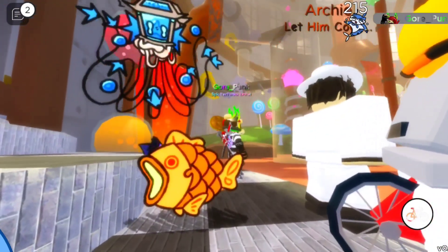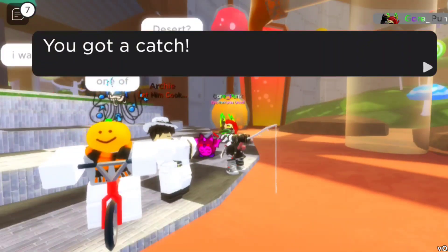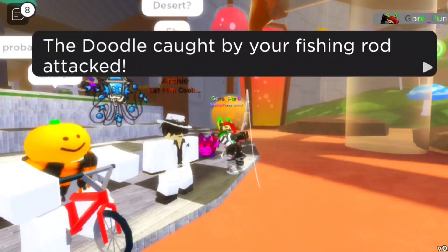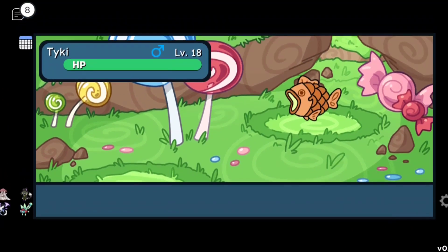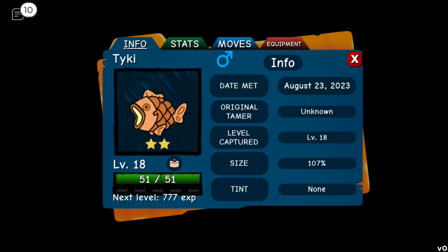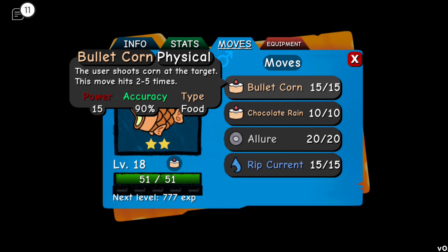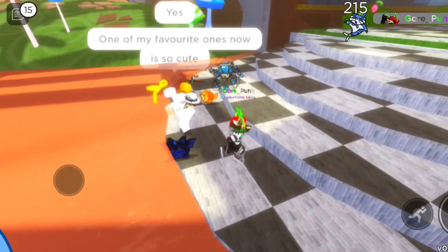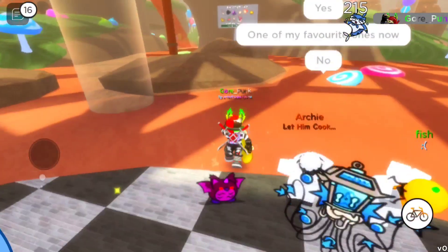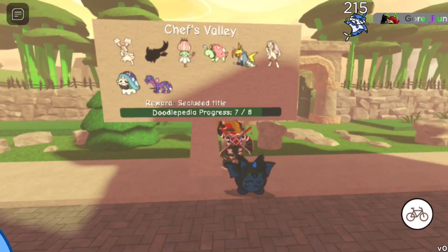The next fishing doodle is at the Candy Factory. It looks like a little fish cookie. All you have to do is fish in the chocolate lake and it should spawn — just wait for a catch and keep reeling it in. This doodle is Tai Chi, a pure Food type, and you can only get it at the Candy Factory. Its moveset includes Bullet Corn: the user shoots corn at the target, hitting two to five times, with 15 power and 90 accuracy. It's the second most common doodle in the Candy Factory.